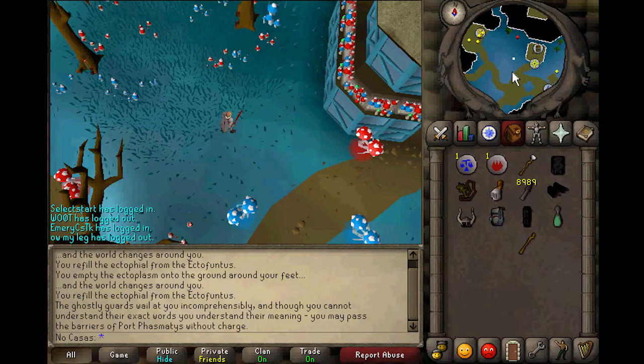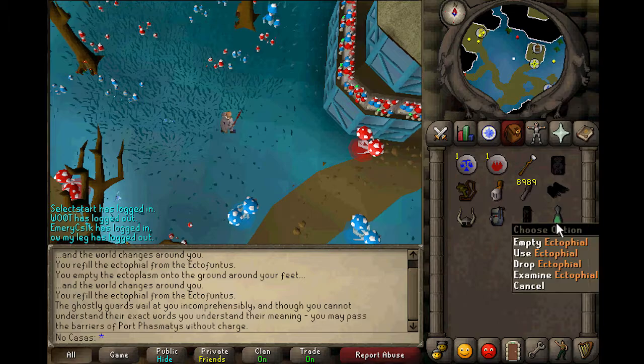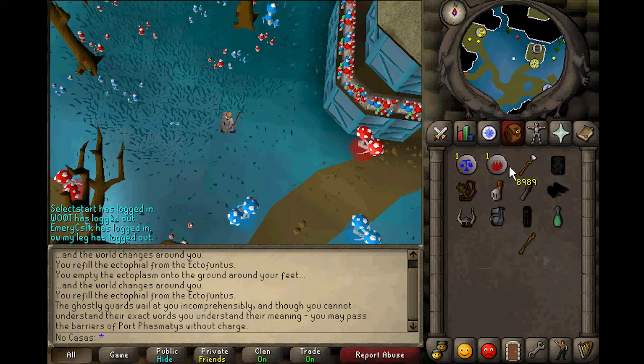Now, the next two quests I'm going to talk about — I honestly think you should not be slaying if you don't have these two done — which is Ghosts Ahoy and Fairy Tale Part 2, at least the beginning of it. What these quests offer is: Ghosts Ahoy offers the Ectophial, which is the quick teleport to the Ectofuntus in Canifis. And the start of Fairy Tale Part 2 offers access to Fairy Rings, which pretty much opens a ton of teleports that you're going to use during your power slaying. It's pretty much essential — I honestly do not see a reason to slay unless you've done these quests, because it saves you so much time walking between tasks.